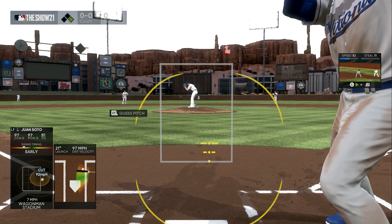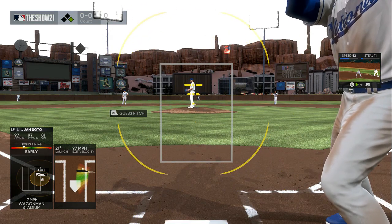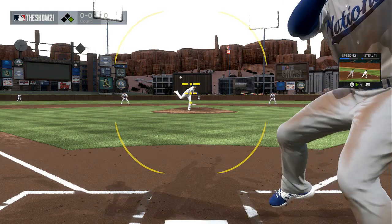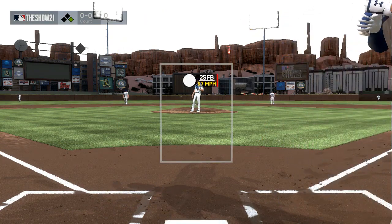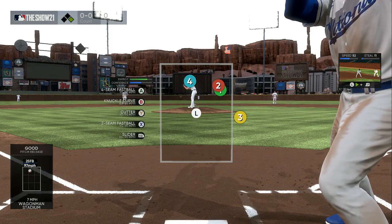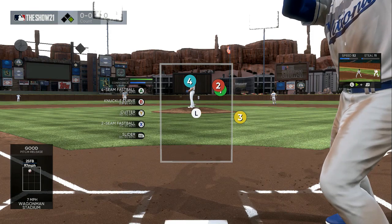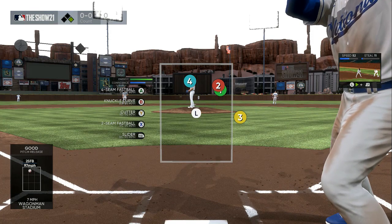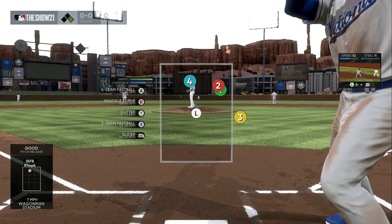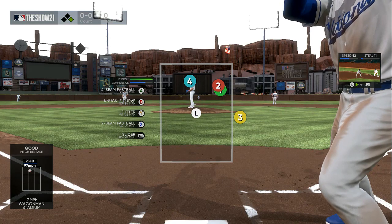The first thing you want to do is find out how the pitches move. We're going to sit right underneath the chin — boom, you can see his two-seam fastball is at a straight line. Push right trigger: he has a four-seam, a two-seam, and a cutter. Any pitch that goes in a straight line is going to be his fastest pitches; everything else is going to be slower with a tail to it.